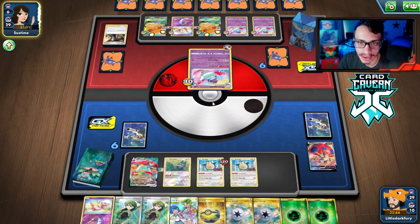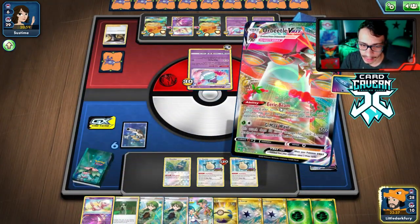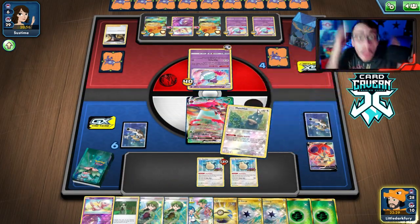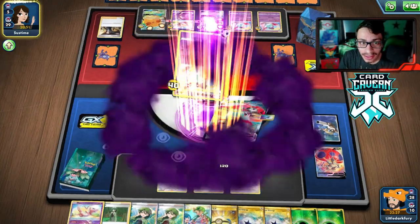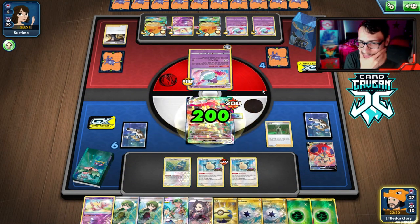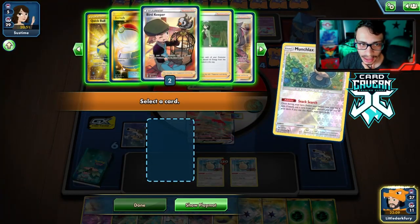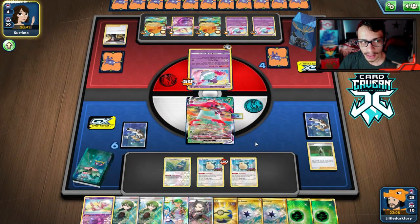They actually can't kill our active this turn, so we go Snack Search — finally get heads! We go Cheryl to heal the Orbeetle and now we loop Cheryl. We do Snack Search again and put the doll back — we have two Cheryls in hand so we don't need to go too hard. They could Boss our Munchlax, but next turn we're taking four prizes. Mad Party always does around 300 damage — I'm pretty sure they can't one-shot our Orbeetle.